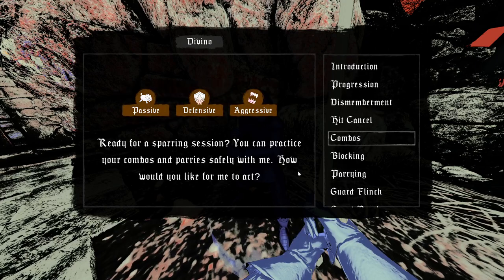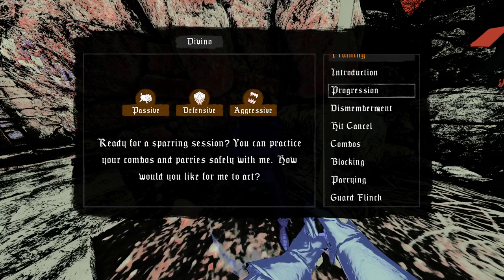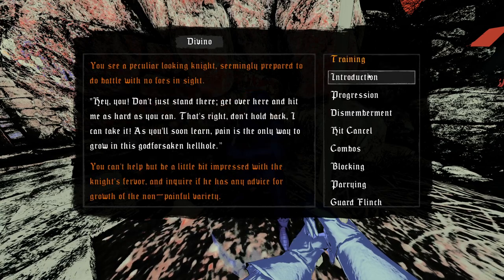There's a character here — Divino, that's his name. Quest: Ready for a Sparring Lesson. You can practice your combos and parries safely with me. Introduction: you see a peculiar-looking knight seemingly prepared to do battle with no foes in sight. 'Hey, don't just stand there — get over here and hit me as hard as you can! Don't hold back, I can take it. Pain is the only way to grow in this godforsaken hellhole.' Can't help but be a little impressed with the knight's fervor.